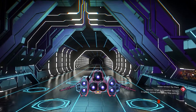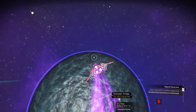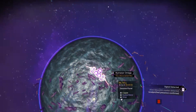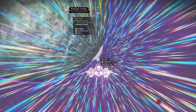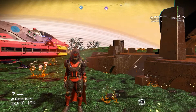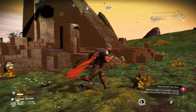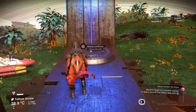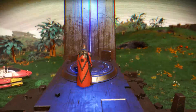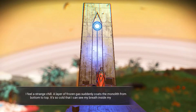Once you have that alien monolith plotted, take off, find it on your HUD, and pulse over to wherever that monolith is. Once you get down to the monolith, go up the staircase and interact with it.